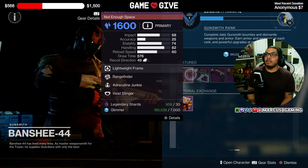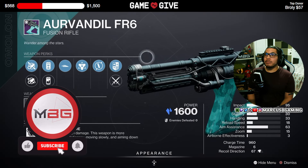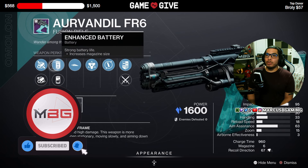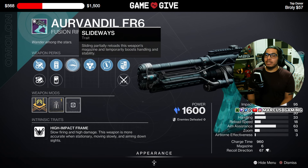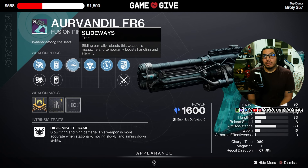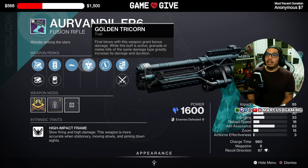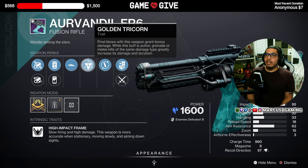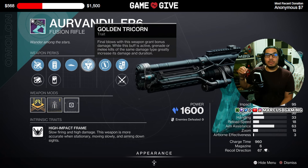Moving on, Albendale FR6 stasis fusion rifle with Fluted Barrel or Full Bore, Enhanced Battery or Liquid Coils, Slideways — so every time you slide you're going to partially reload the mag, it does have a small cooldown — and then Golden Tricorn, where you get kills and stack a damage boost.